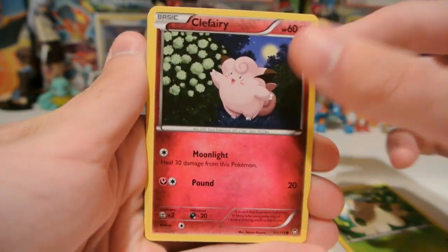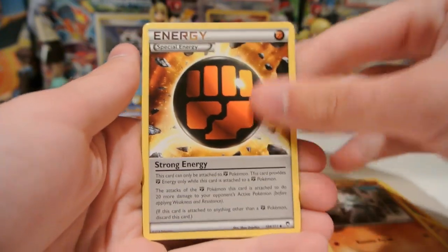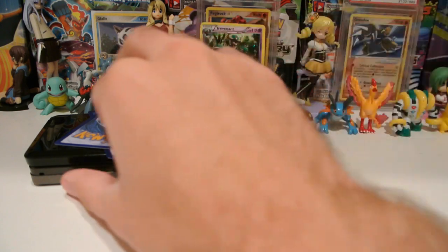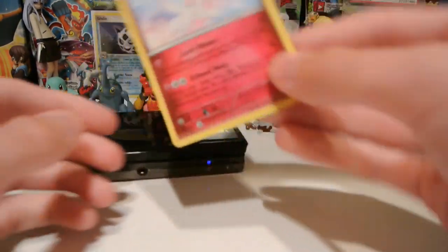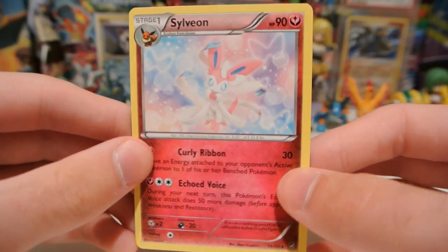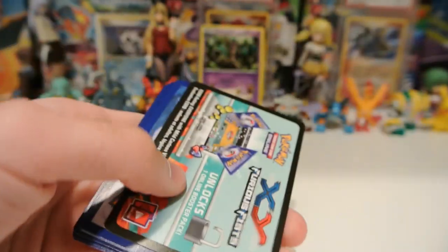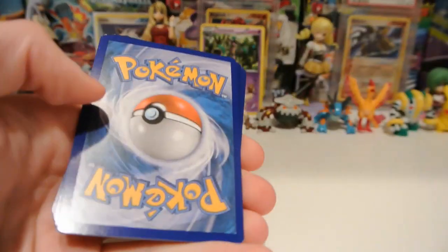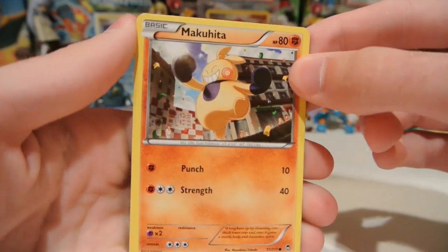We have Shroomish, Clefairy, Torchic, Pancham, Machop, Full Heel, Strong Energy, and Training Center. Nice. My reverse is a Bellsprout, which is just a common. And my rare is a Sylveon regular rare, which I did not have until just now. I believe that to be the first Sylveon they've printed since the Eevee box that came with all the Eeveelutions — I think they were promos. So that's pretty cool.